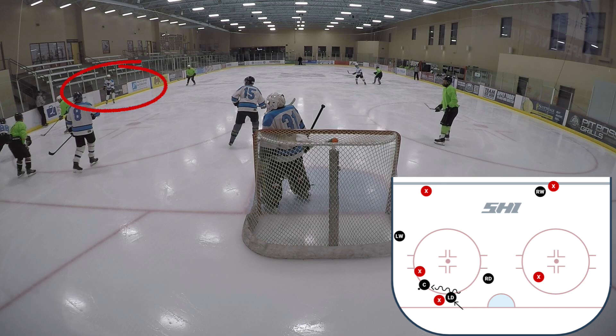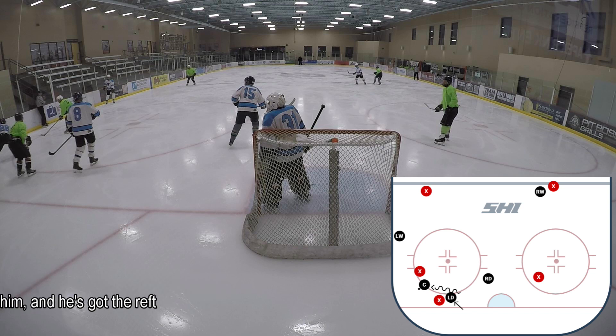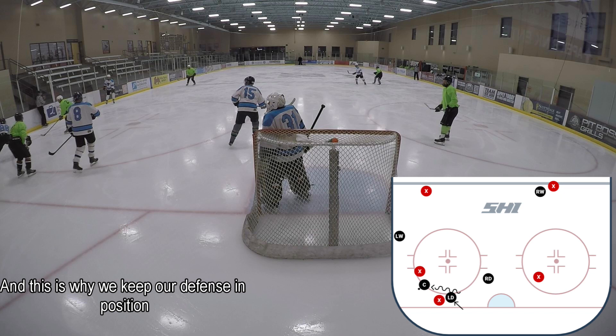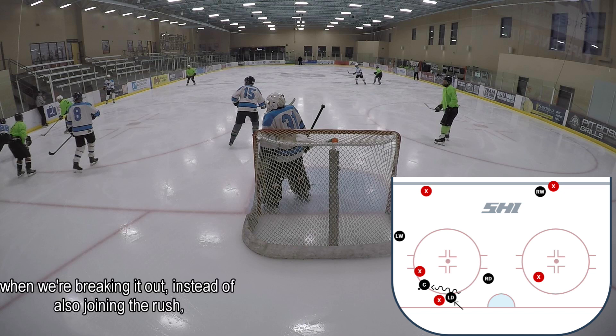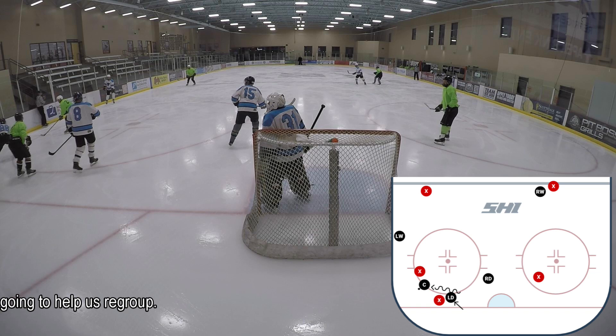Number 88 Andrew has the puck and is trying to get it up to the left wing on the boards, but he's got four legs to go through, a defender with a stick on him, and the ref on the boards taking away options. He makes the best play available — and this is why we keep our defense in position when breaking out instead of joining the rush — he cycles it back down to our D-man to regroup.